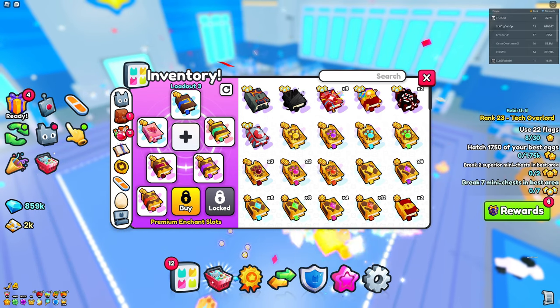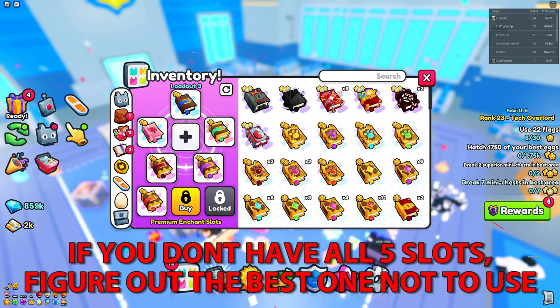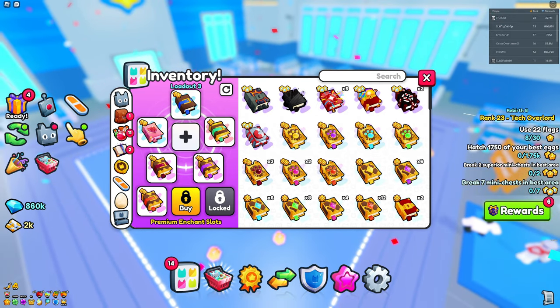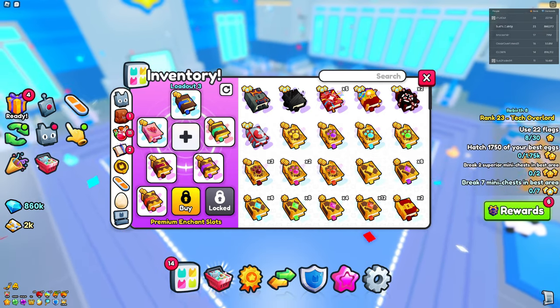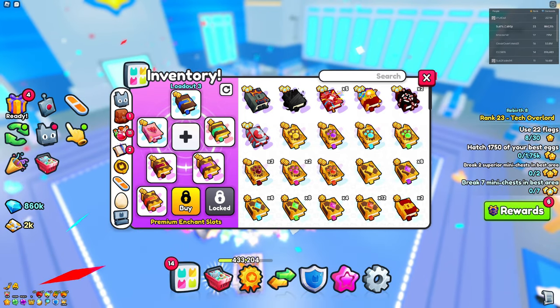If you only have four slots, I'd recommend removing the Happy Pets book. If you only have three slots, then remove the Magnet Book as well. But definitely try to aim for five slots if you are free-to-play. It might be grindy, but you'll definitely make it there.